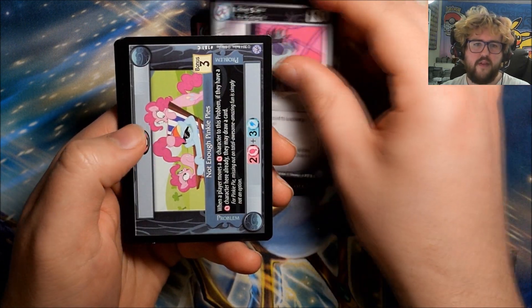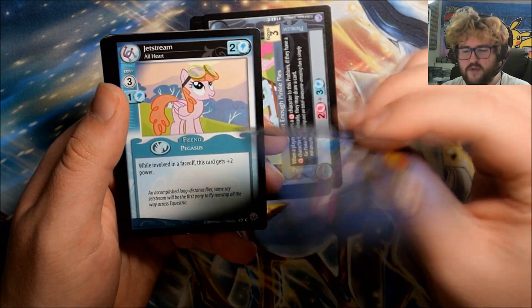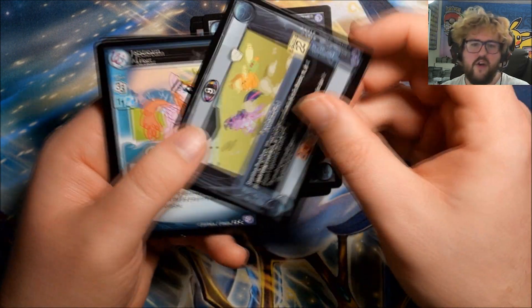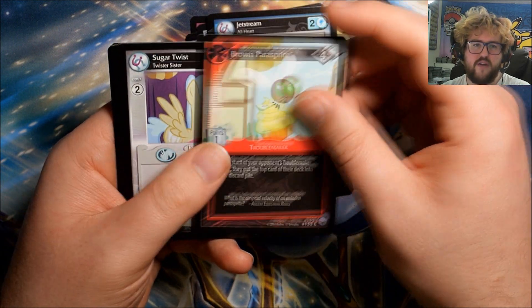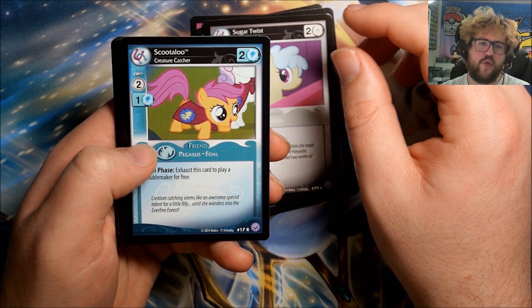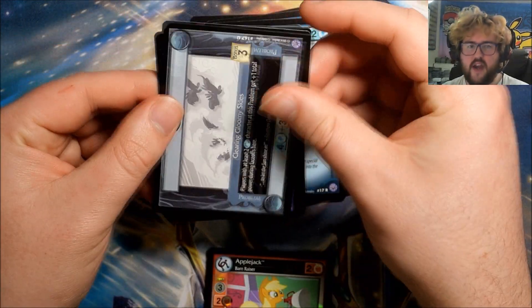Pack twenty-eight: Berry Dreams, Rising Star, Not Enough Pinky Pies. One common was also upside down and damaged — weird, but at least it's just a common. Jet Stream, Brown Parasprite, Sugar Twist. Our rare is Scootaloo: Creature Catcher. Another foil — Applejack: Barn Raiser! We have Clearing Gloomy Skies.